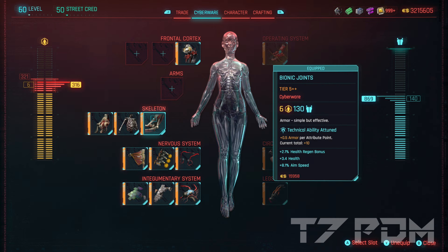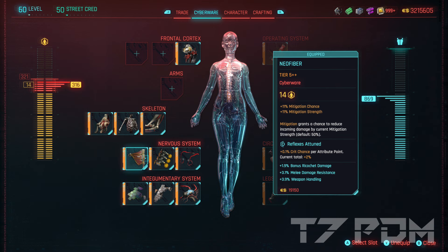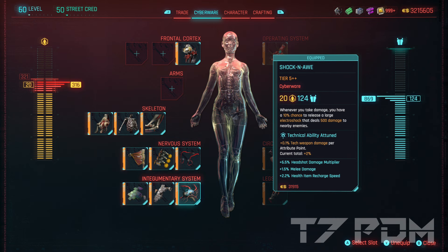In the skeleton slots we will first use Bionic Joints, which is the most effective armor item giving us 130 armor for only 6 capacity. The skeleton will also give us an additional 15% max health and a big chunk of armor, making it really valuable. The last slot should be filled with Spring Joints, giving us an additional 90% mitigation strength. Combined with the Neofiber we will get up to 30% additional mitigation strength. Then of course we will go for the Reflex Tuner as usual, and to increase crit chance for ranged weapons we will go for the Visual Cortex Support. The standard Visual Cortex Support is more than enough to make every shot a critical hit — you don't have to go for the iconic items because you will have 100% crit chance anyway. In the Tegumentary system you should go for Shock and Awe, which will occasionally release electroshocks that greatly damage all enemies around you and makes it much easier to finish them off.